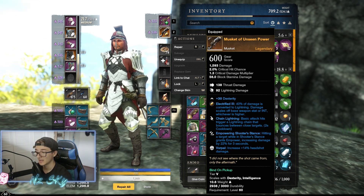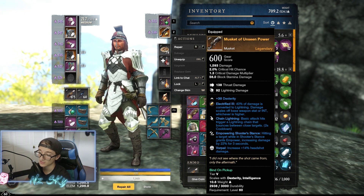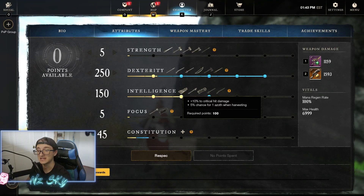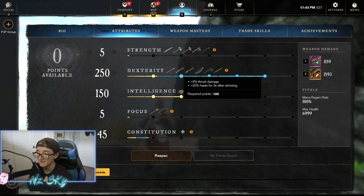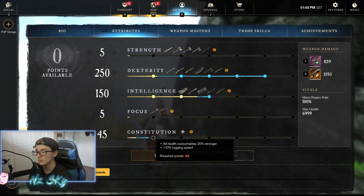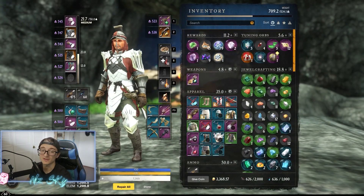The reason the 15% elemental damage is so good is I have the Musket of Unseen Power — Chain Lightning is elemental damage, so it gets the 15% bonus, and my topaz gem also gets 15% bonus damage from that intellect threshold. That's a lot of extra bonus damage. We also get a 10% bonus to critical hit damage, 5% thrust damage, and a 10% bonus to backstab and headshot damage — so you could riposte, get a trap on them, roll behind them, and land a massive backstab. I wish I could hit that 50 constitution mark consistently, but I can with food.